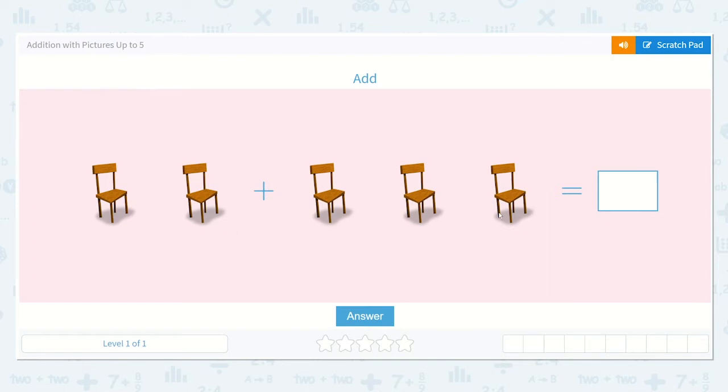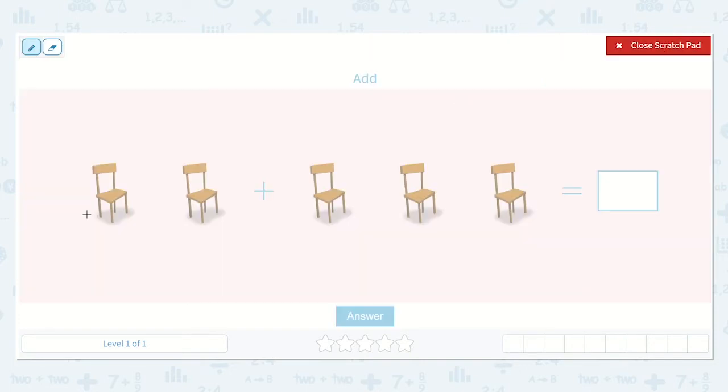So they give us a picture and they want us to add. I see that we have one, two chairs here, plus one, two, three chairs here. So one, two, and then I'm going to add the other, so I'm just going to continue counting up: three, four, five. There are five chairs all together, and with numbers it would look like this: two plus three equals five.